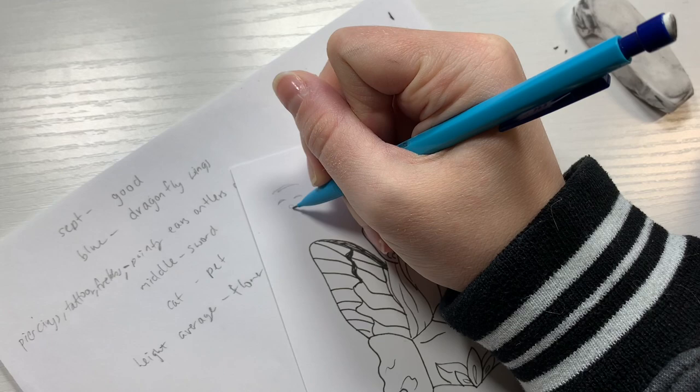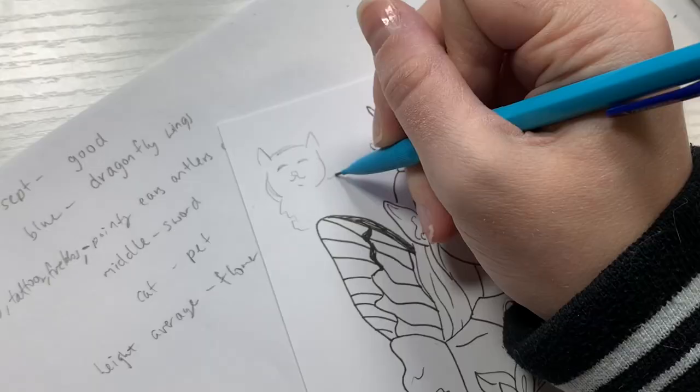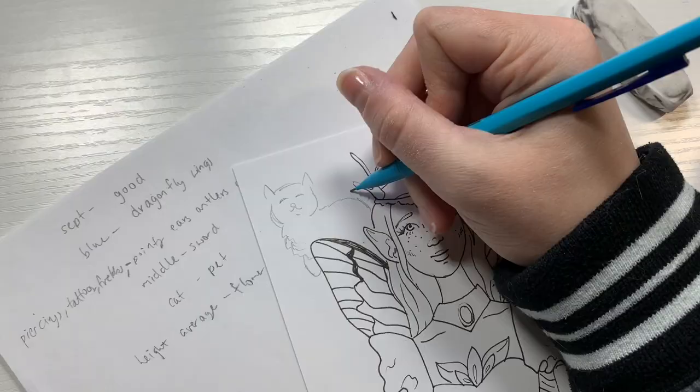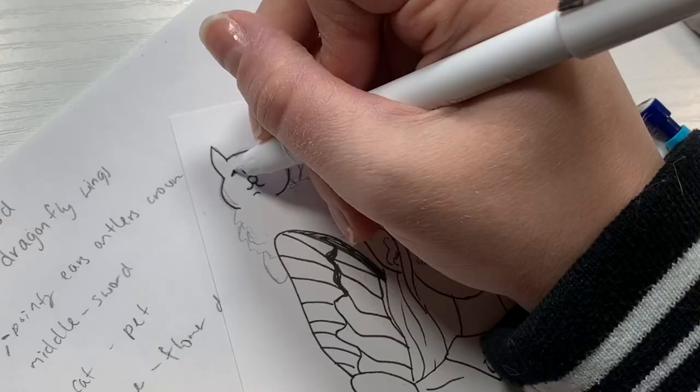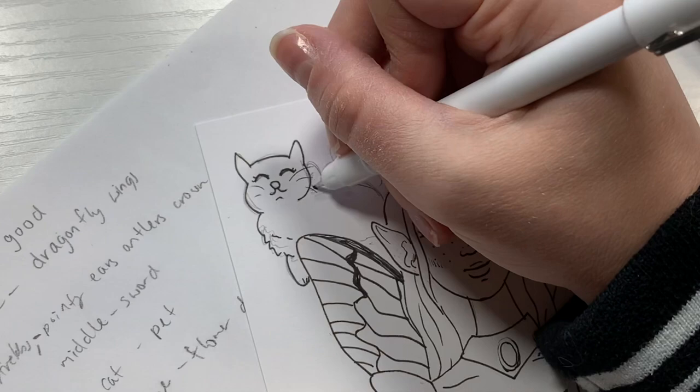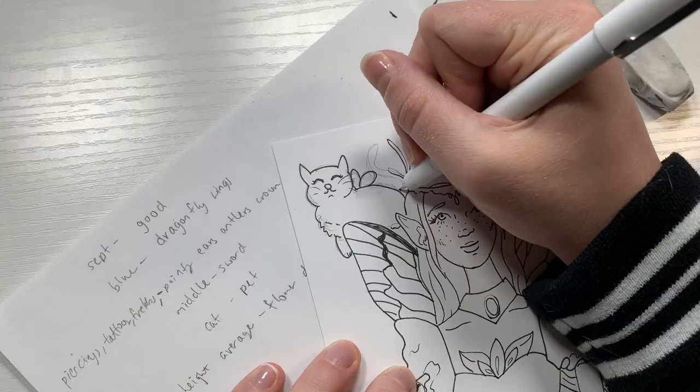Then of course I had to add in my pet. I have two cats so I wanted to incorporate a cat, but I wanted to make it a little bit different. So I gave it cute little wings as well. I don't think those wings could actually carry the cat, but it does have cute little baby fairy wings and it is flying in the drawing, so I guess it works out.